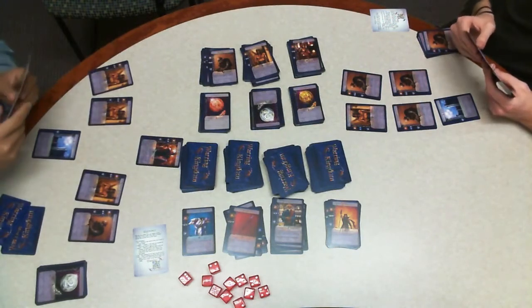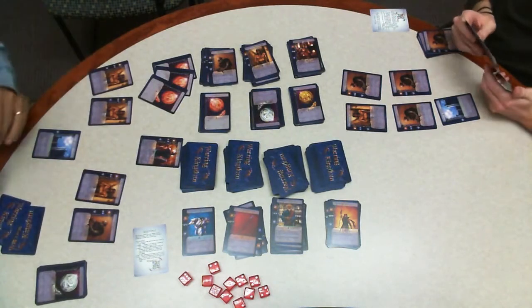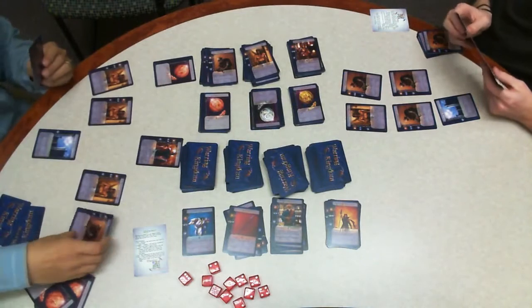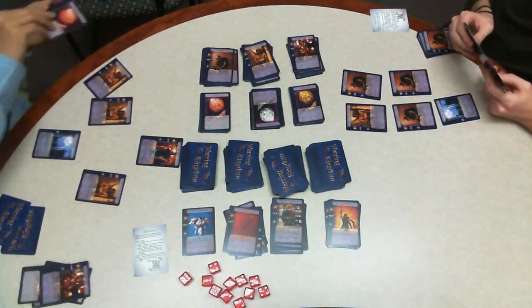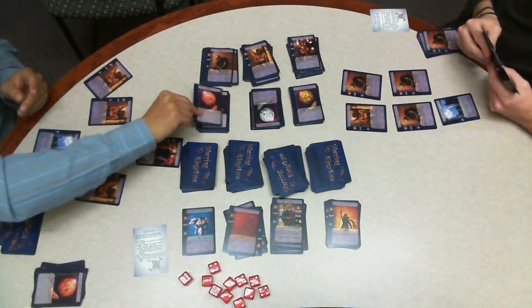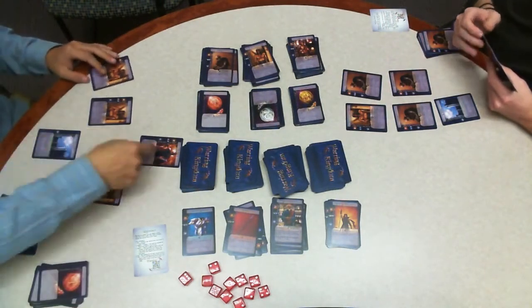Harry has three coppers and decides to use them to enlist a beggar — he discards two of them, returns the beggar, and gains a warrior. Harry has one copper left over after that enlist and decides to use it to buy another copper, which is an interesting choice since coppers aren't very strong.